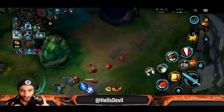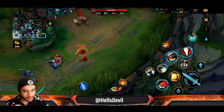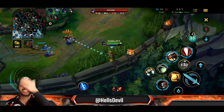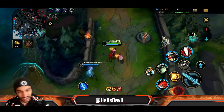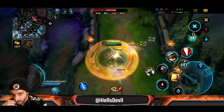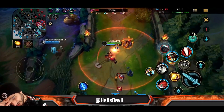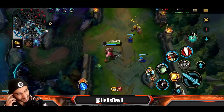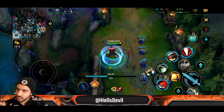Going for the Tristana. A thing about Darius is — and listen carefully — he is the best champion in the game to capitalize on a bad enemy. If one of the enemies is playing poorly, Darius is the best champion to capitalize on that. For example, the enemy Tristana in this game is not playing too well.